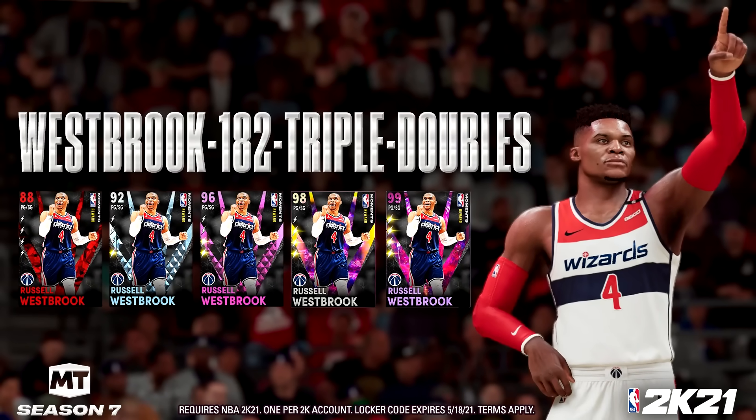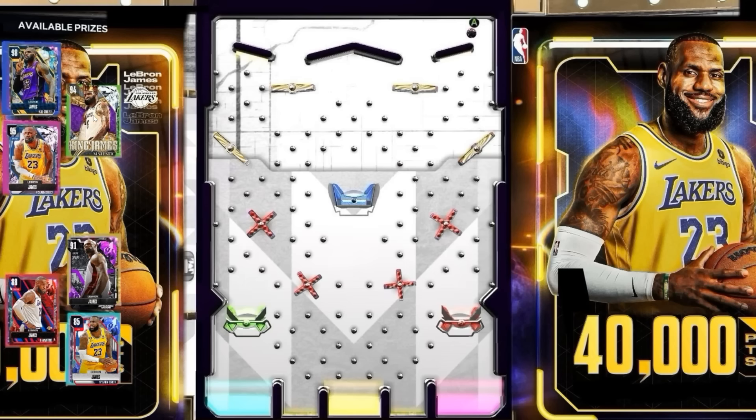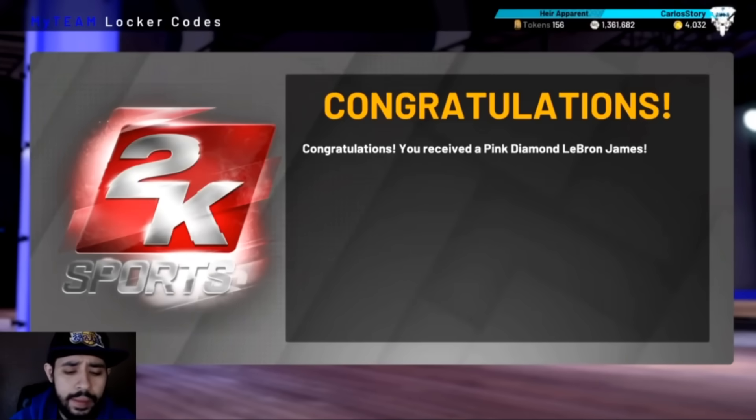Community member Joe made a concept where you add all the LeBrons to one locker code — galaxy opal, diamond, pink diamond, amethyst, ruby, and sapphire. I doubt 2K would do that specifically, but maybe they could give us a free diamond LeBron. Or maybe a locker code where you get a random LeBron — though knowing 2K, you might land on the sapphire and people would be mad. LeBron is no stranger to locker codes.